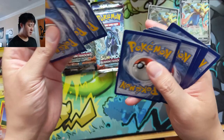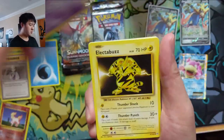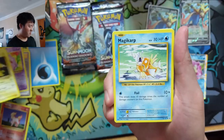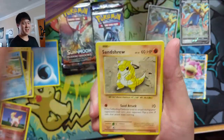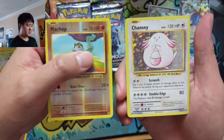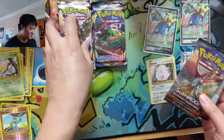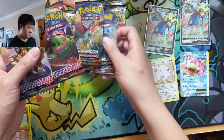Hope everyone's having a good day. Currently it is ridiculously warm — at the time of recording it's like 90 degrees outside in the Greater Boston area. Machop — okay, at least we got something. Let's go Sword and Shield first, then Burning Shadows, then Rebel Clash — save those Boss's Orders for last.